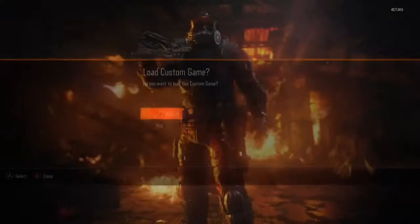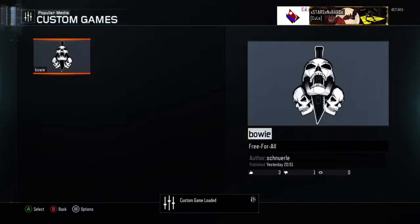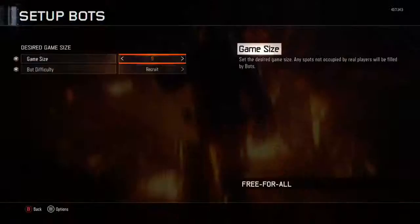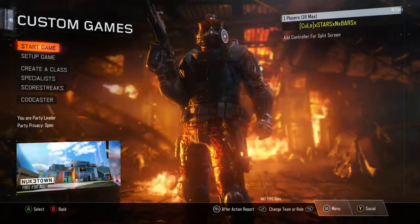Well, now you can go and download this custom game right here that you can see on the screen. And once you do that, you can actually use it in a custom game. I did it on free-for-all just to mess around, and it works just like the Bowie Knife in Zombies.